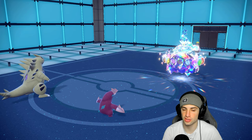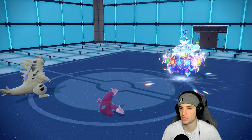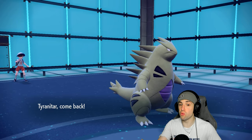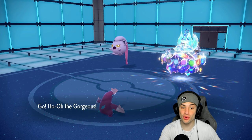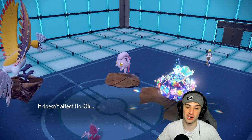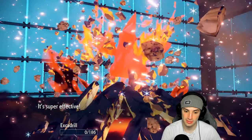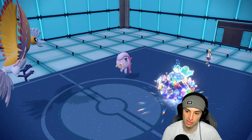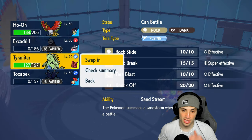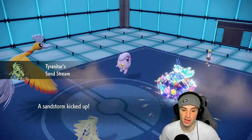They swap Regidrago back in — I really wanted Toxapex on for another turn. If I'd landed a Toxic onto Terapagos that would have been huge. They bring out Scream Tail here, and there's a bizarre visual glitch where Scream Tail is floating like Mewtwo — this game is on something else right now. Earth Power ends up KOing us even without the Tera boost, and Tailwinds are gone now too. We get weather back though.